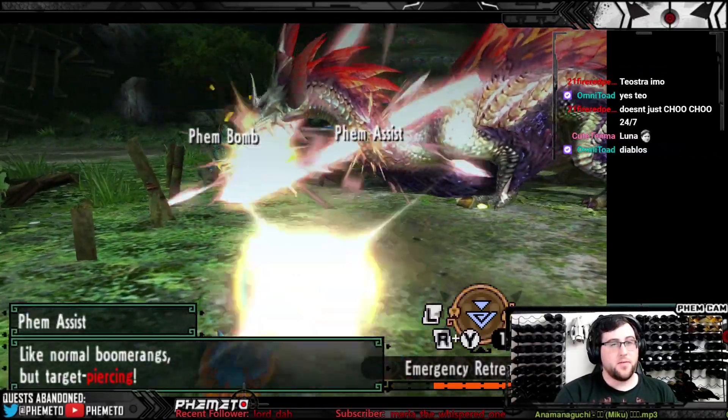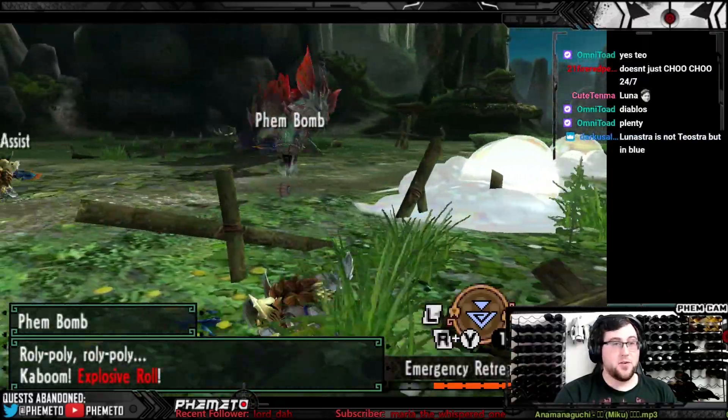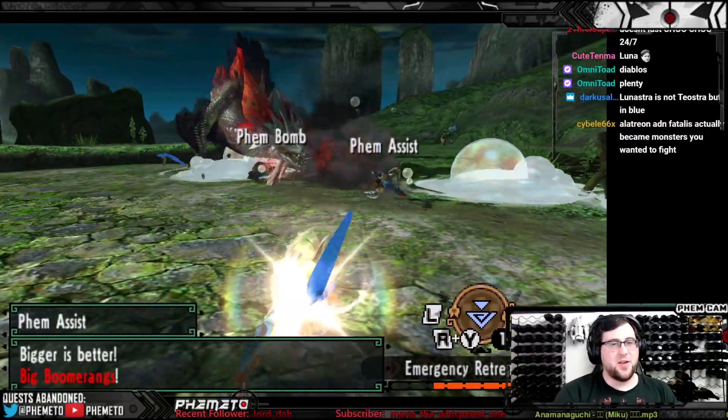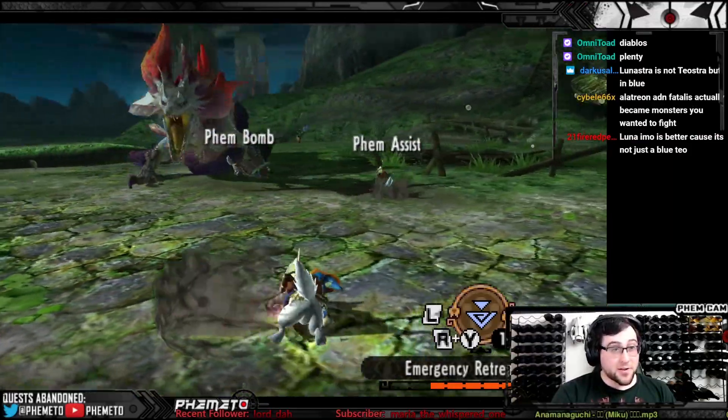If you're unaware of Prowler mode, in Generations you can play as a cat, which is basically the 15th weapon — it's on the guild card, it counts. In Generations they were pretty good, like a solid C or B tier weapon.